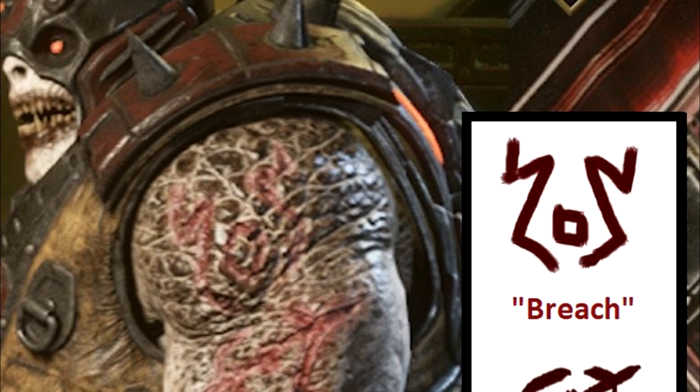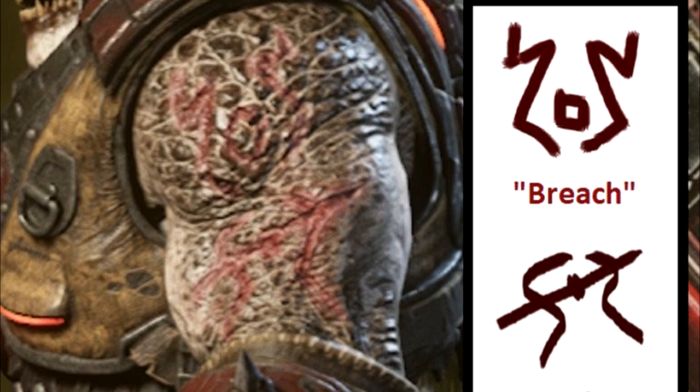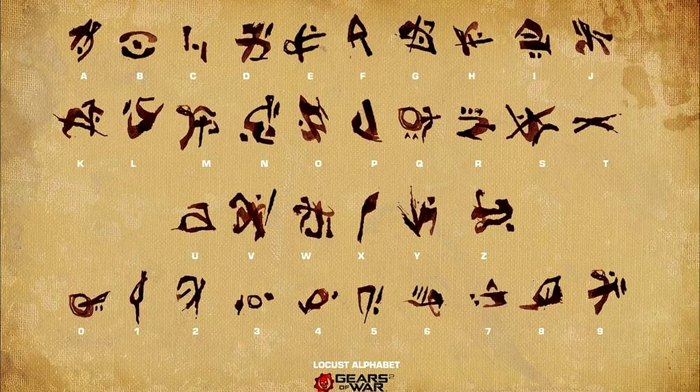A side note is that in Gears of War 2, Marcus notes the appearance of markings on the bodies of Locust Drones following the first encounter with the Kantus. But they were never shown nor elaborated on further. These brands are presumably the same markings Marcus was referring to. To elaborate on the Locust Runes — the Locust Runes basically represent the writing of the Locust Horde, consisting of symbols which represent individual letters.